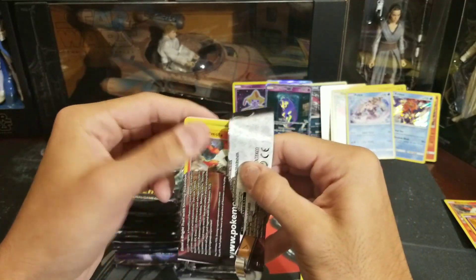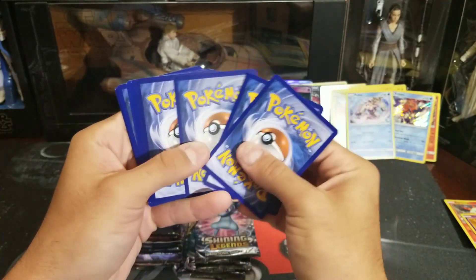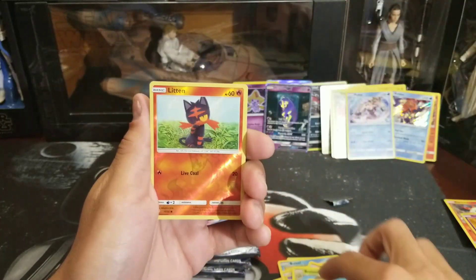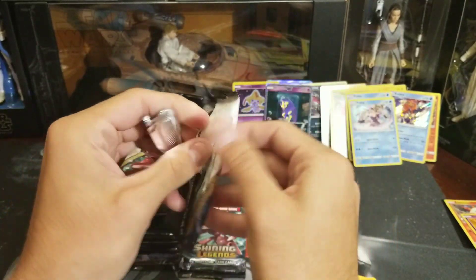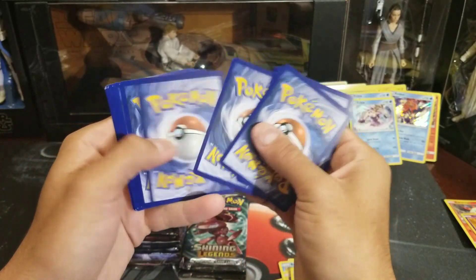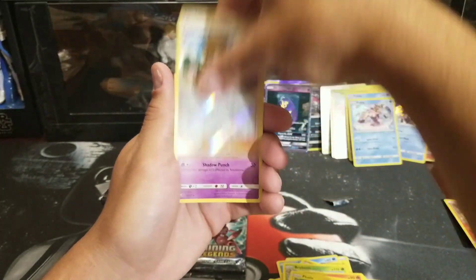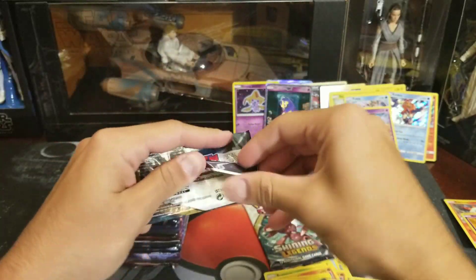We're almost done with the first side of this booster box opening. Hopefully our tides will change, because I'm doing this for the Zoroark — or any Hyper Rare I can pull. I've pulled four Mewtwo GX's and that's supposed to be a very rare card in this set and I still haven't pulled one Hyper. So far we've gotten a Full Art, a Shining, and a Secret Rare — very nice. We still have a whole section to go, so I'm still hopeful.